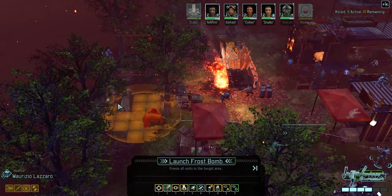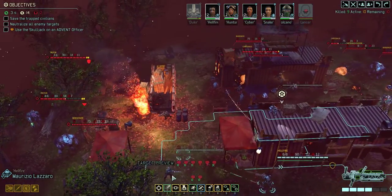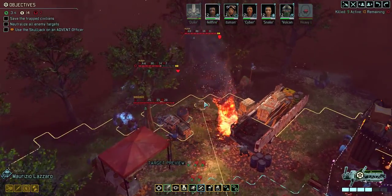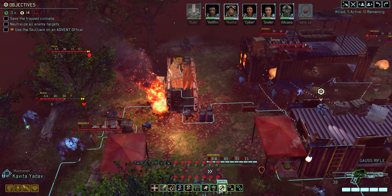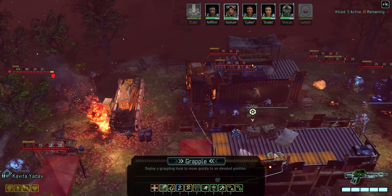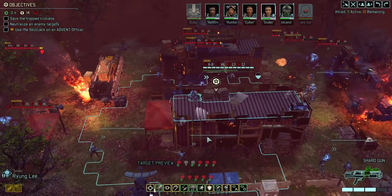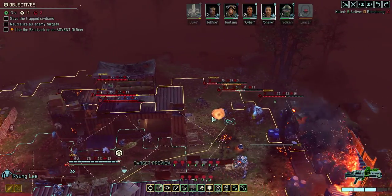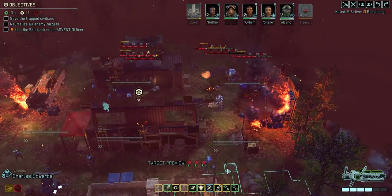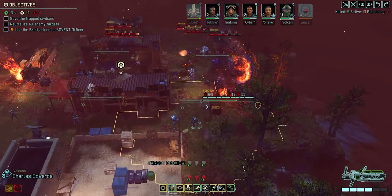This frost bomb can hit both of them. If I get closer I think I'll be able to throw it onto the tree, and that'll freeze the Muton into the Berserker. We don't have Blade Storm on anybody. I think our Grenadier can use a grenade from here.